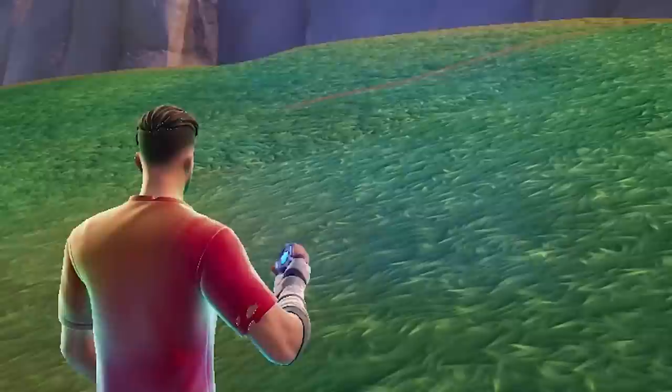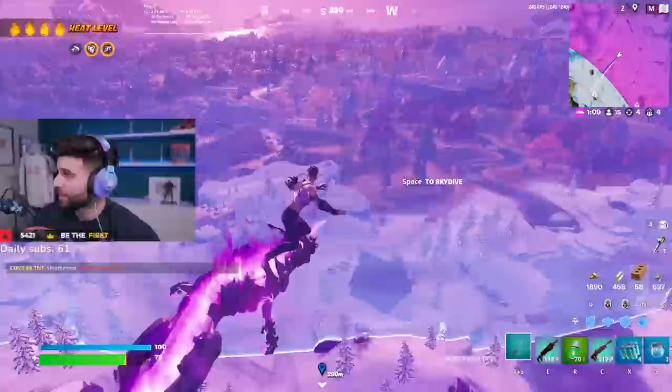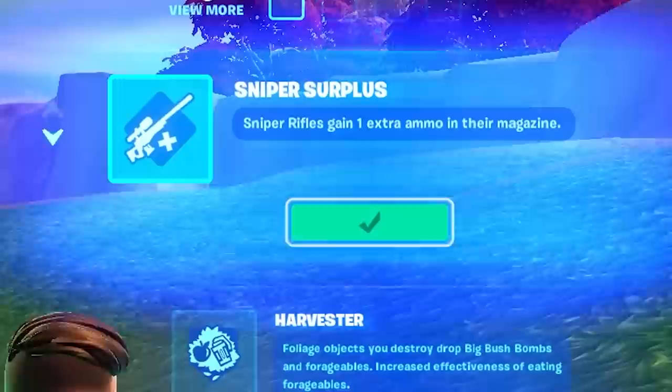There are new augments: one gives you two keys when you open a hollow key chest, which gives you the ability to open all the hollow key chests you find. 'Last Shot' — the last two bullets of your pistol do additional damage. 'Exotic Grab Bag' gives you a random exotic, probably one of the new exotics. And 'Sniper Surplus' gives you an extra sniper bullet.